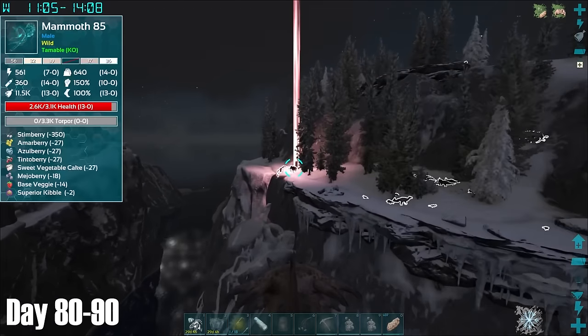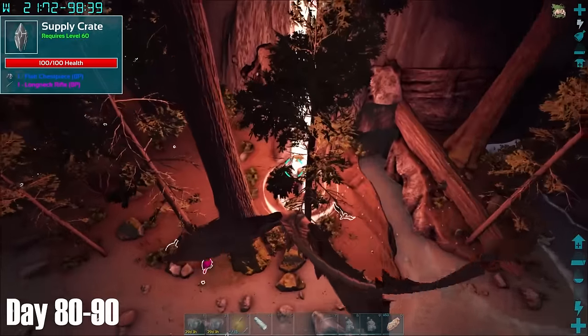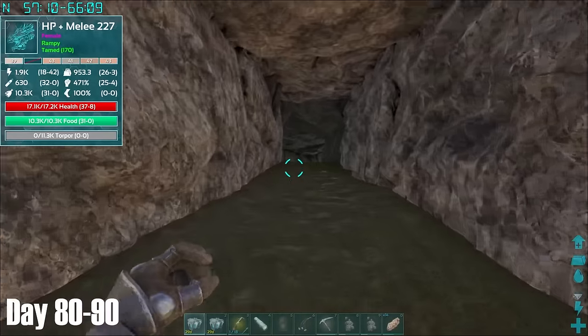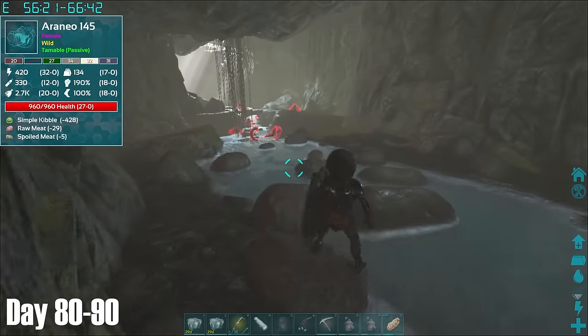However, after spending multiple days searching up and down the map in every different biome, I was still having no luck. There was absolutely no chance I could do the alpha bosses without a Rex blueprint, but with no luck I decided to take a break once more, and came across this small cave. I only briefly checked this out as I didn't have my Rex on me, but I wish I'd come back to it as honestly it looked pretty cool.